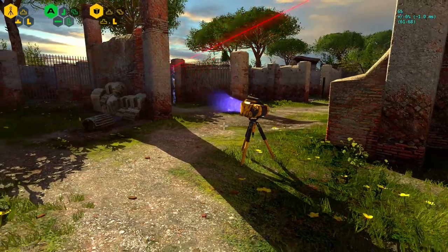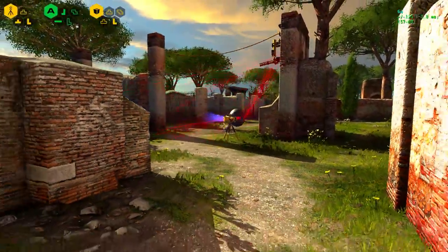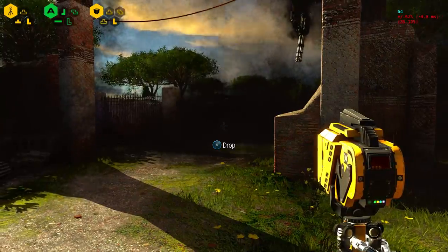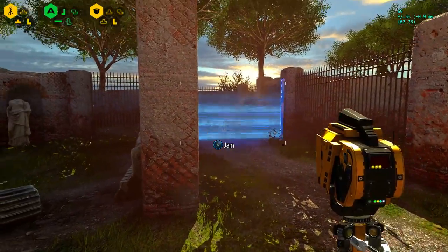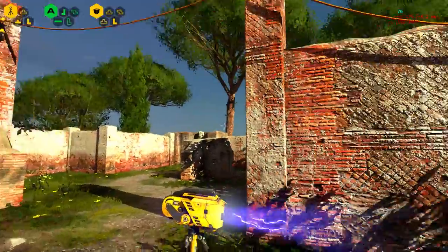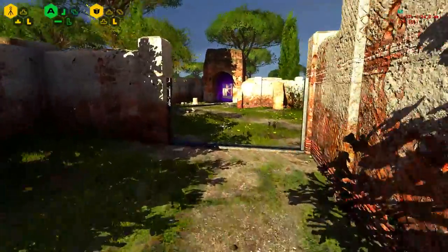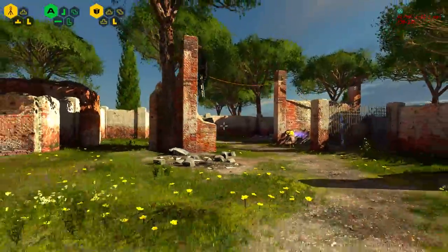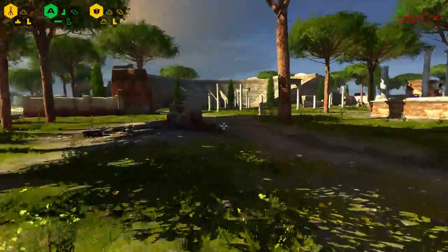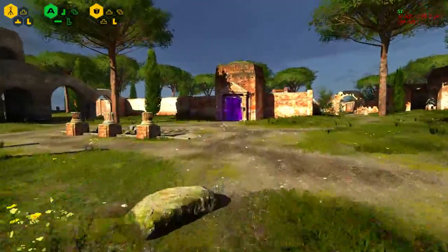So this is a puzzle that actually took me forever to figure out, but I'm just doing it quickly so you guys can see it. In almost every puzzle level you have these jammers, and what these jammers do is they take down force fields, disable enemies and sentries, all kinds of stuff like that. I'll go ahead and move to an area I haven't completed yet so you can see me hopefully not get stuck.